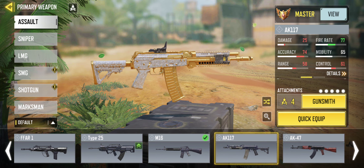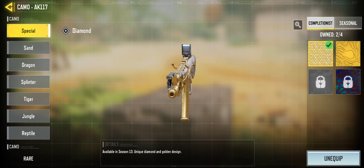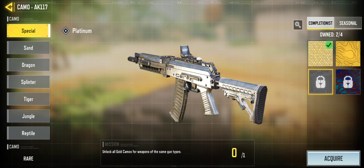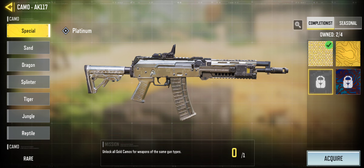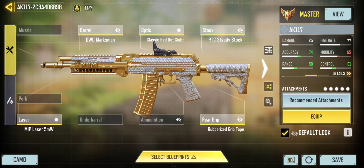My next gun. Now this is diamond, but it is also gold as well. This was one of the first guns I got in gold and diamond — actually the second gun I got in diamond, but the first gold gun I got. The reason why is because I use it all the time. Now it tells me that in order to get this I have to unlock all gold camos for weapons of the same gun type. So you know what that means, guys? It's not done yet. What other guns are considered heavy ammunition guns? But this is considered an assault rifle.